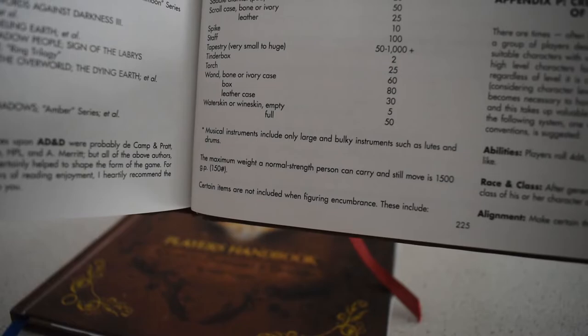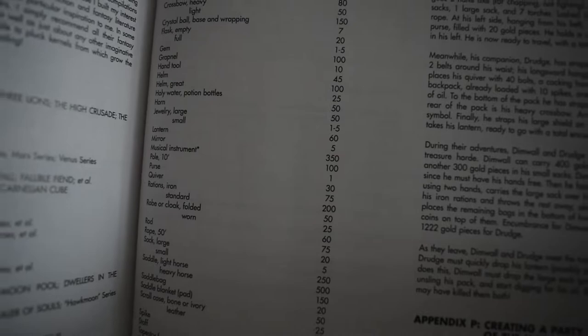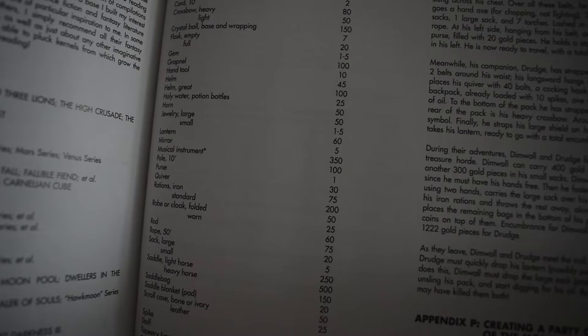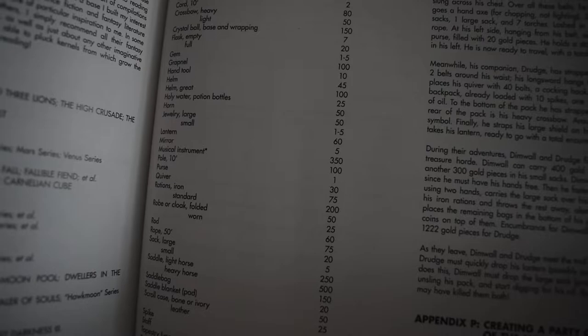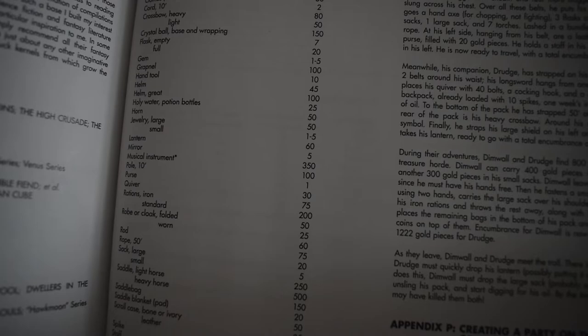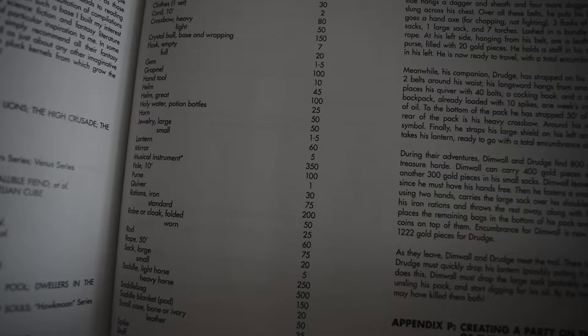On the same page there's a very interesting point: the maximum weight a normal-strength person can carry and still move is 150 pounds or 1500 GP. Certain items are not included for figuring encumbrance — most material components for a magic user's spells aren't counted as bulky items. Obviously if a spell requires a 100 GP gem of a specific size, that will have bulk, but crickets, rose petals, and bags of sand don't need to be counted for encumbrance.